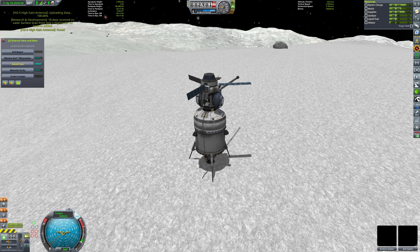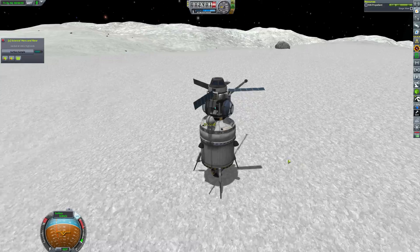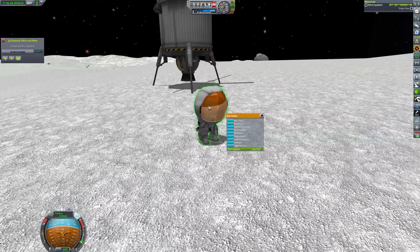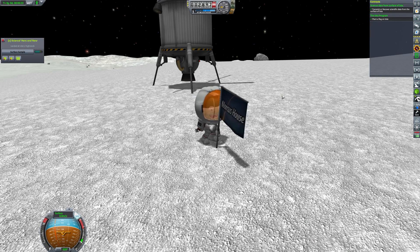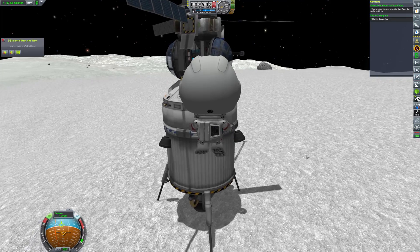One of our main mission criteria is to plant a flag. So along with picking up all of our surface samples, we'll pop down and plant that flag. We are on the highlands this time — we'll name that and head back up to our lander cam.